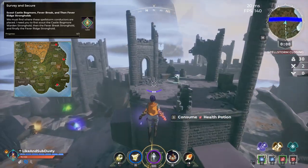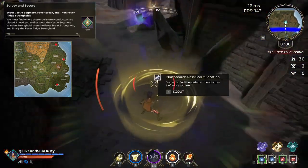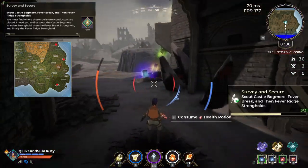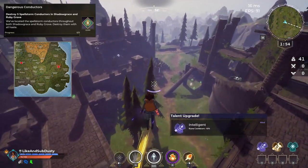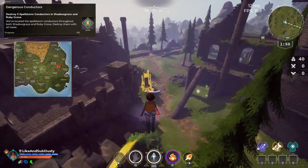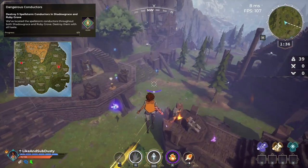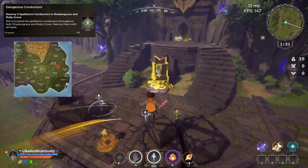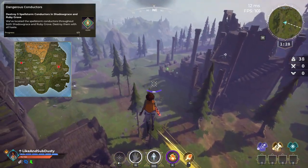This quest requires you to destroy five Spellstorm Conductors from Shadow Grace and Ruby Grove. There are five in each of these locations so you technically only have to go to one. Here I'm going to show you each and every single one of these Spellstorm Conductors in both locations so you can choose which ones you want to destroy.